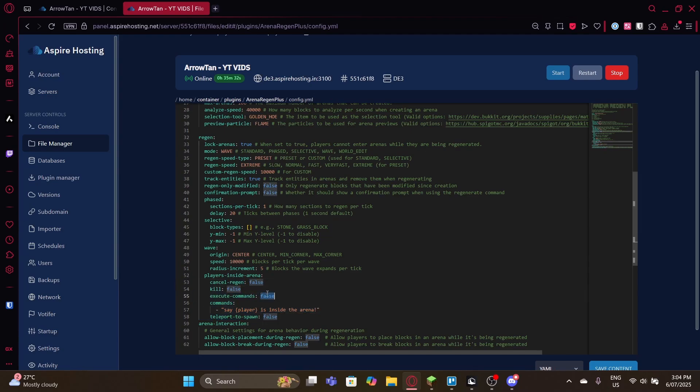There are other options for handling players inside the arena during regeneration: you can cancel the region, kill the player, or execute a command. For example, if you enable the command option, it will run a specified command — something like 'tp player' to a warp. That's just an example; it's not a real command. That's pretty much what's covered under the player-inside-spawn section.